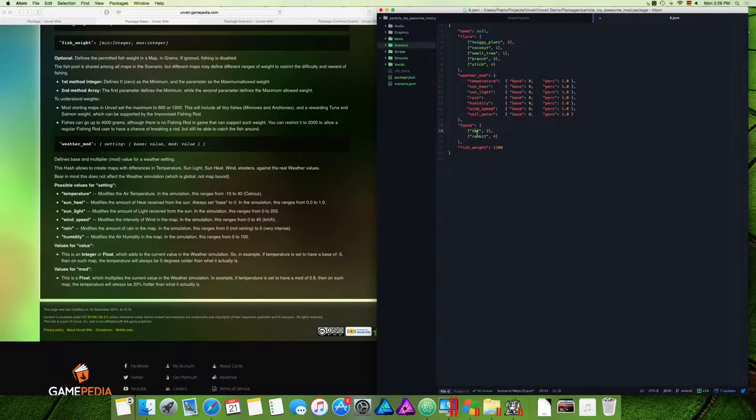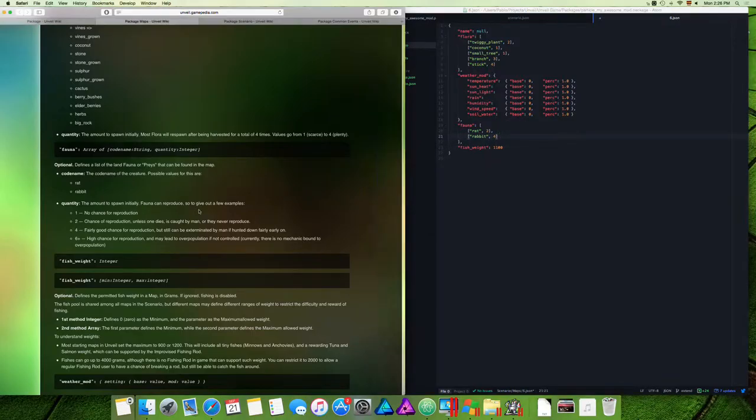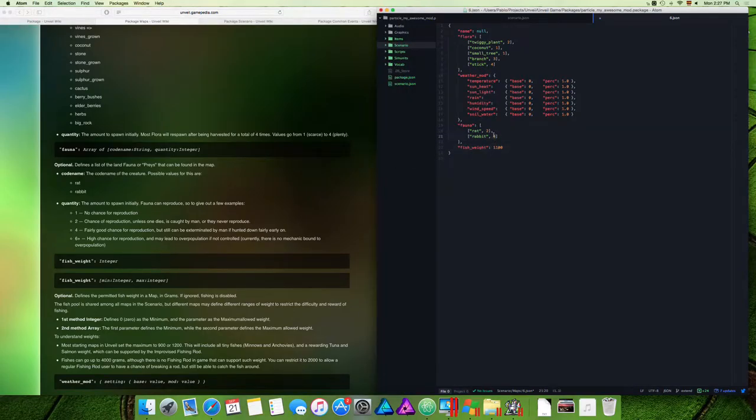For fauna, there are two types: rat or rabbit. Set a spawn count of four for a good chance of reproduction. With two there's a risk one dies and they can't reproduce, going extinct. With six, there's a good chance of a growing population over time. Use four to six if you want a stable population, or one to two if you want minimal fauna with little chance of reproducing.